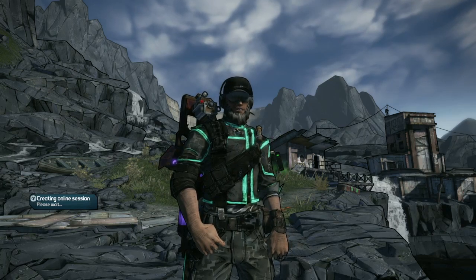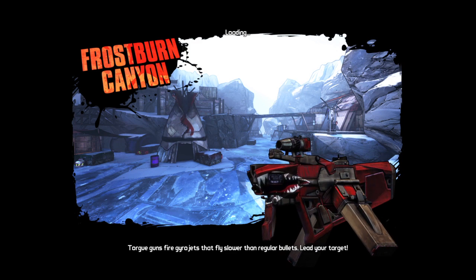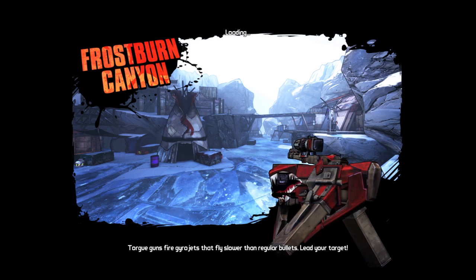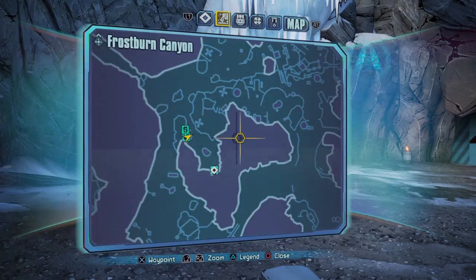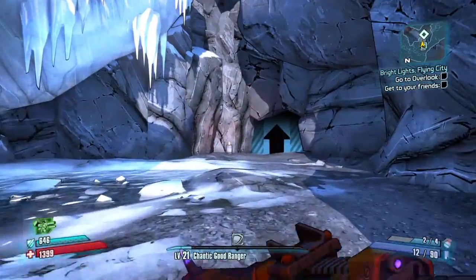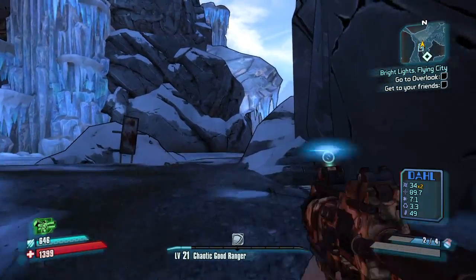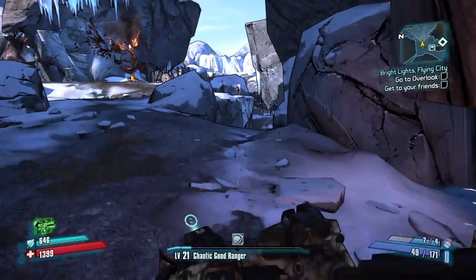I'll just give it a minute to load. Alright, here we go. I'm actually going to have to look at the map real quick because I don't really take the other route all that much, so I need to see exactly which way it is. Alright, so we're just going to go up here and over here. From spawn, you're just going to run straight this time, and then you're going to turn right when you get a chance.